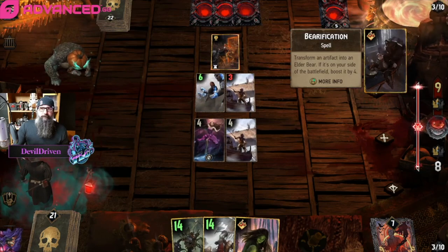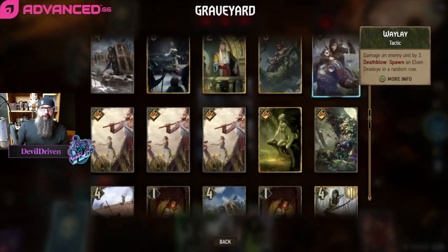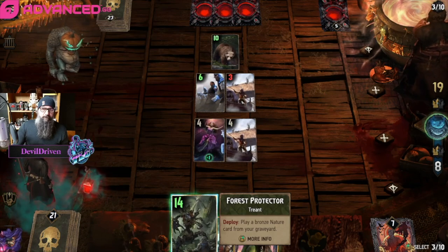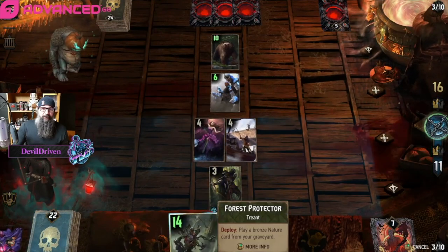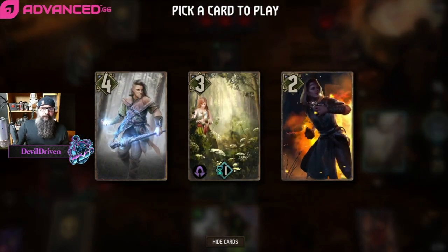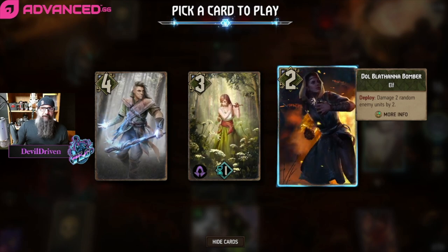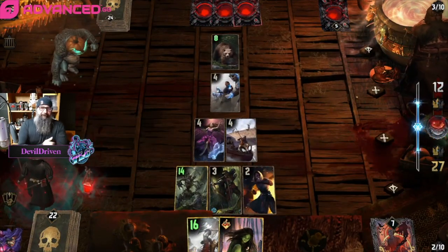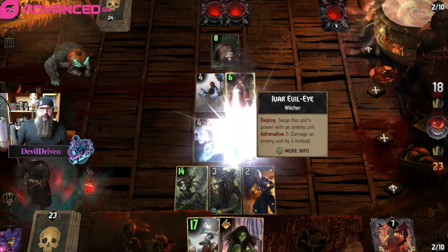Interesting. So we take the Circle for six. Let's see what we get here — we take the Waylay. And now we just go here, for here. This is six, and this is six. Okay, I guess it knocks us down a little bit. Ivar — but that's too late, right? Yep.